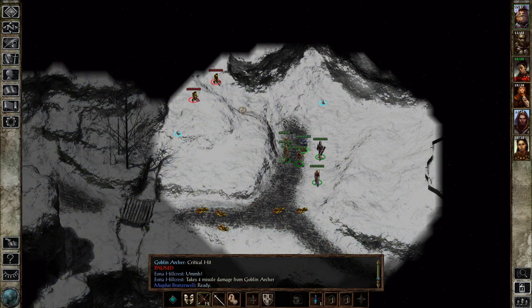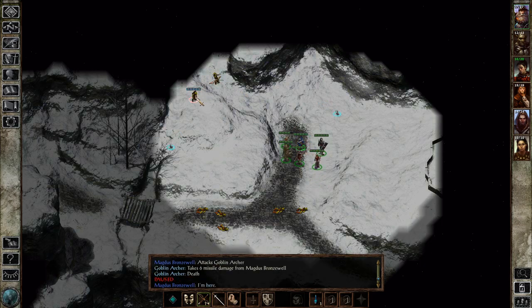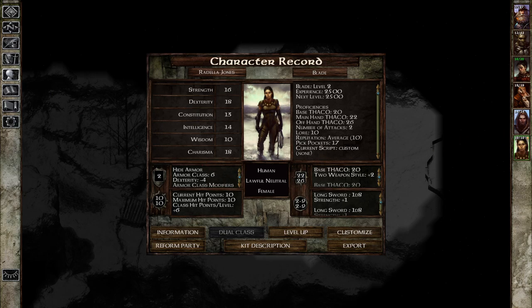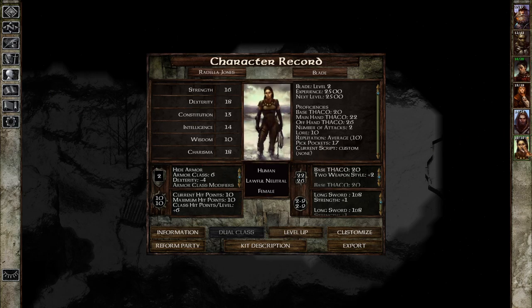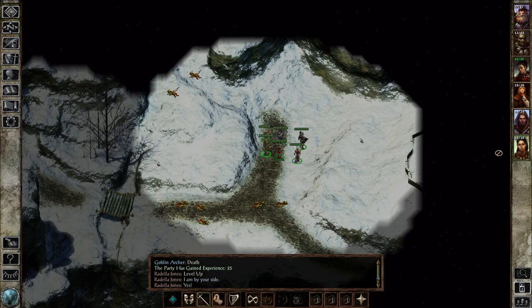More goblins! And a hit on my rogue. Fortunately, our dwarf has got this. Magnus is a fine shot. And that's a level up for Redella! Wow! You leveling up yet? No, you're not — because you've already leveled up. We're going to save again, but we can't save during combat. There is another goblin somewhere — where's that goblin? Let's just move backwards; I'm sure the goblin won't be able to come and get me here.